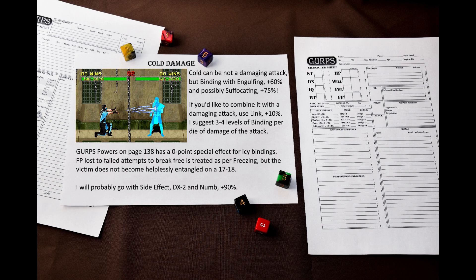You could also introduce binding into the mix. Remember Sub-Zero? You could represent freezing with binding modified with engulfing, and possibly suffocating if you feel particularly cruel. GURPS Powers also introduces a zero-point feature for such abilities on page 138 — you treat FP lost to failed attempts to break free as freezing, but the victim does not become helplessly entangled on a roll of 17 or 18. You should remember that to work properly, binding needs to have ST no lower than half of the target's ST. For example, to restrain a ST 10 human, you would need binding 5 or higher. Even if you simply use binding 5, you still make the target lose a turn to break free, which is great.